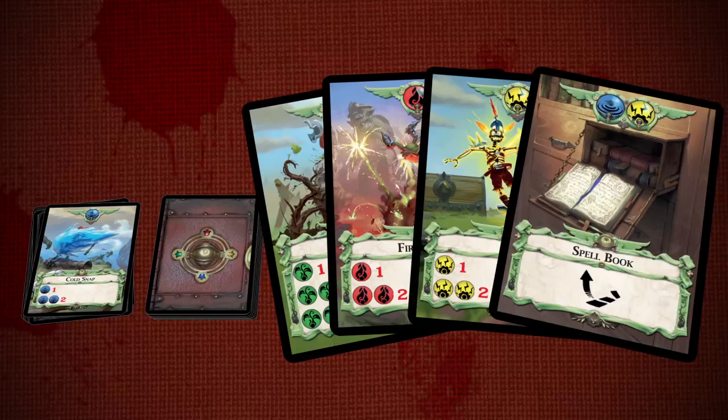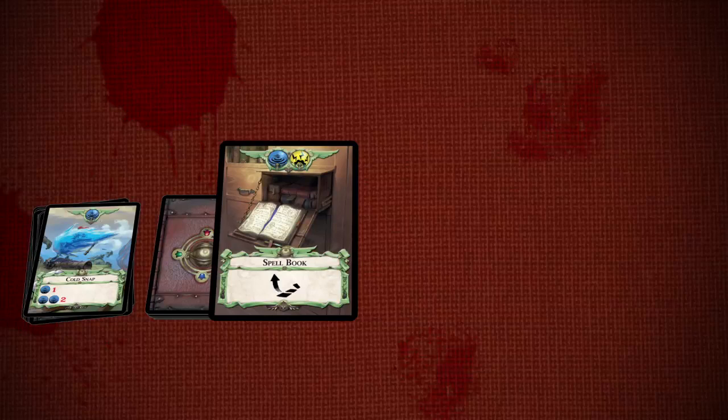Sometimes you just don't have the right cards in your hand. If you choose to pass, your turn is over. Discard all cards from your hand and draw four new cards from your own draw pile.